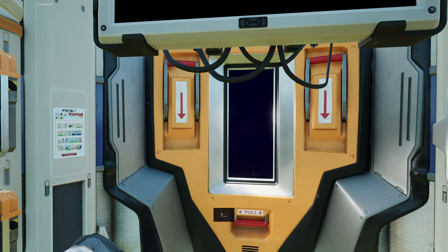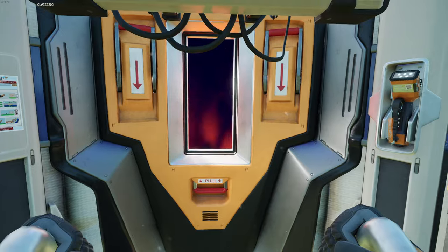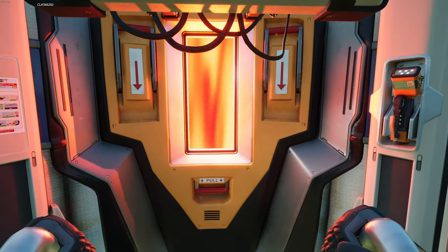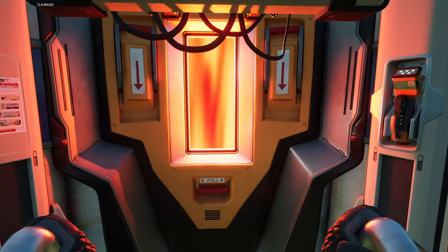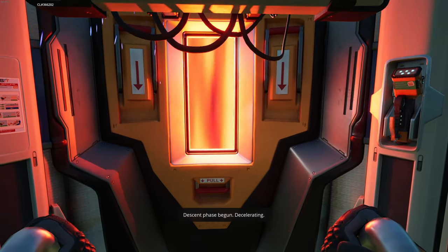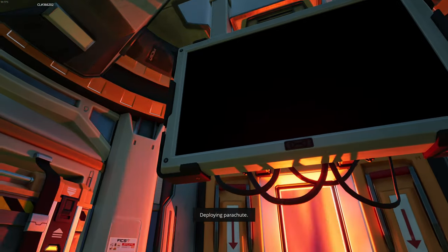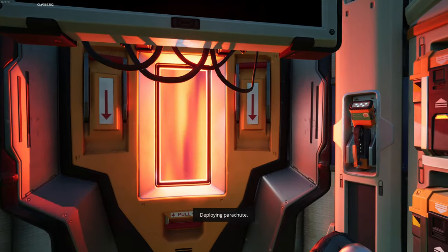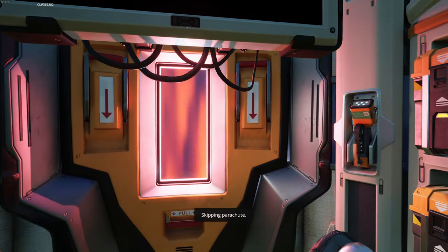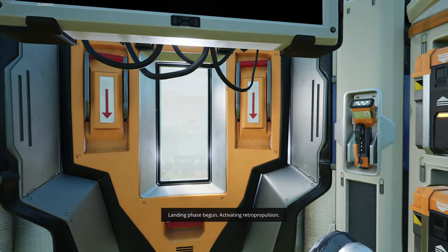Two. One. Beginning arrow assist. Drag within acceptable parameters. Descent phase begun. Decelerating. Deploying parachute. Deploying backup parachute. Skipping parachute. Landing phase begun. Activating retro propulsion.